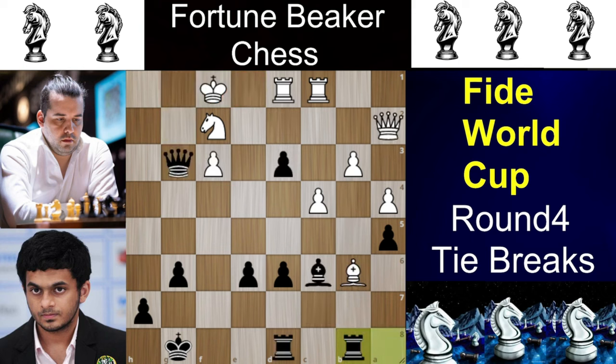Nepomniachtchi actually saw it and played Be3. Now we have Rf8 and Rxd3. Here Nihal had to play Bxf3 to maintain a winning advantage. But he blunders his advantage and plays Rxf3 instead. And now it is actually neither winning nor losing for Nihal.